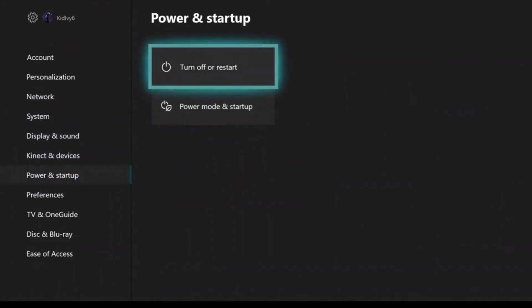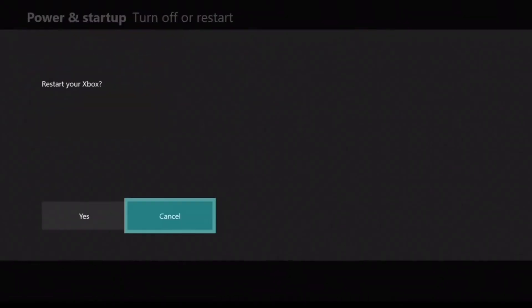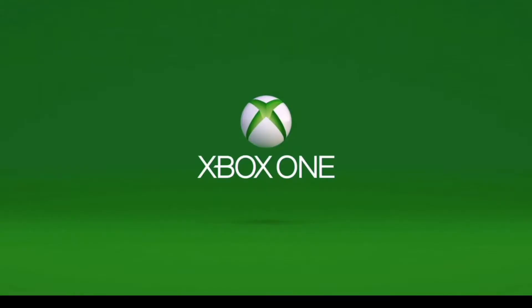What you want to do is go to Power and Start Up in your settings, then go to Restart Now. That's going to pretty much refresh your Xbox — it's like when IT tells you to turn it off and back on again. This shuts your Xbox completely down instead of just hitting the home button to turn it off. It restarts and refreshes your settings.